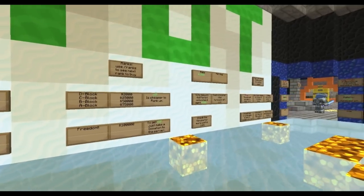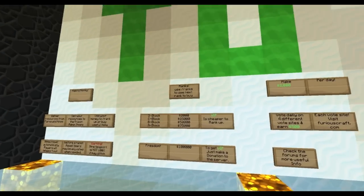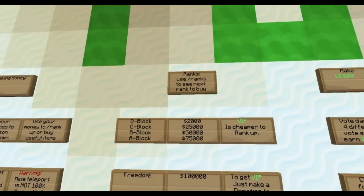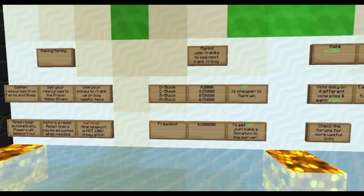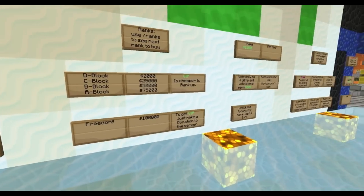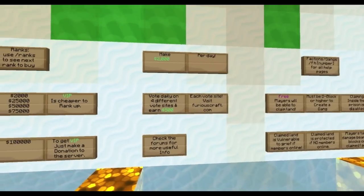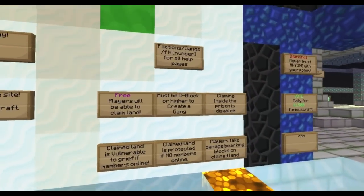Make money, use the money to rank up, buy items, and sell items in the black market. To rank up, you just type your rank — it's a progression of money on your way to freedom. You can make $2,000 a day just by voting on four different vote sites on the website.